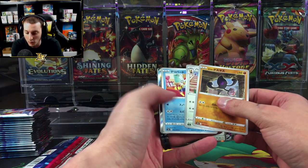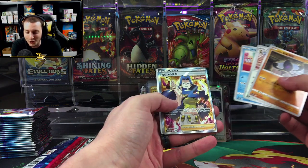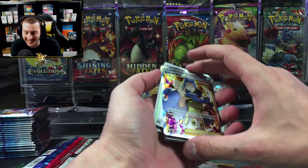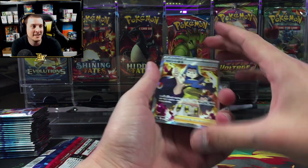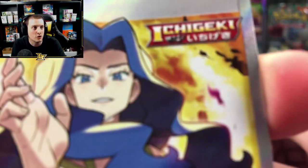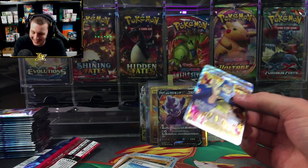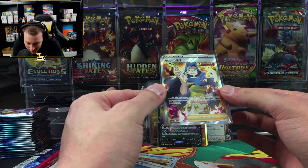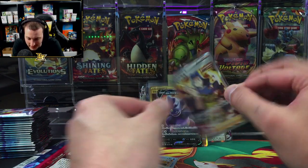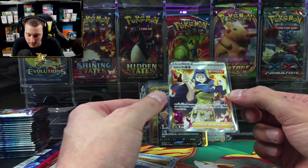Oh, we got a trainer — what is it? We got the mega Karen! Karen evolved into mega Karen — Karen smash! All right, looking good, a little off center, but I would send it to PSA — you'd probably still get a 10, it's probably within parameters.